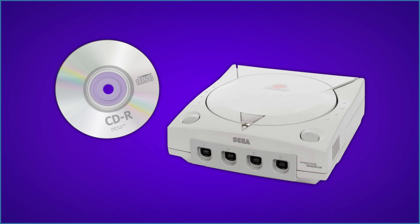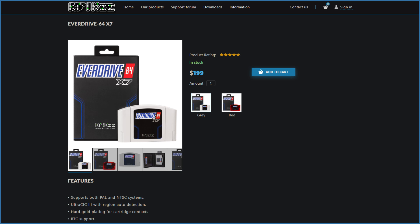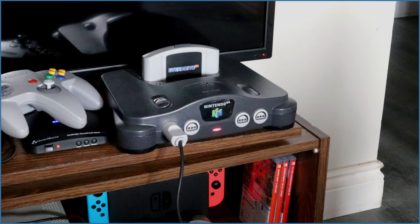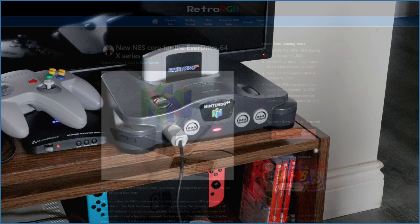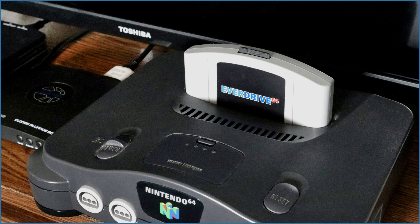For Dreamcast you only need CD-Rs, and for the Wii you just need an SD card, but the Nintendo 64 requires a flash cartridge like the EverDrive 64. Mine is an older 2.5 model, which means I'm unable to try certain modern efforts like Krix's updated NES core. Thankfully, there are a number of NES emulators for N64 and the majority are quite good — one even comes pre-loaded on the EverDrive.